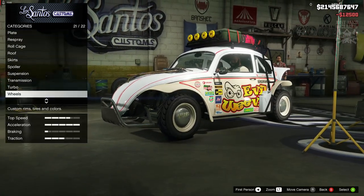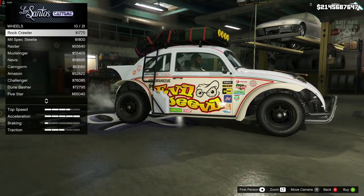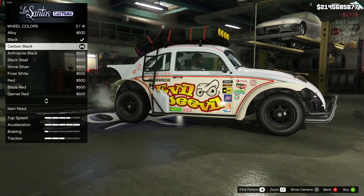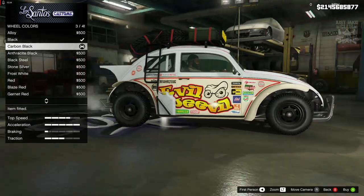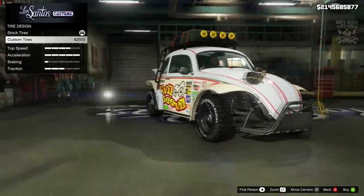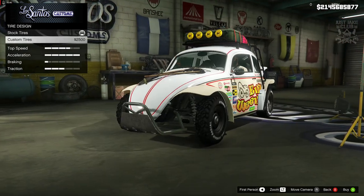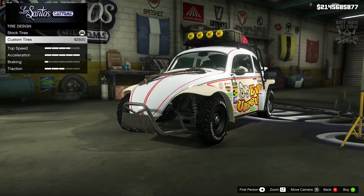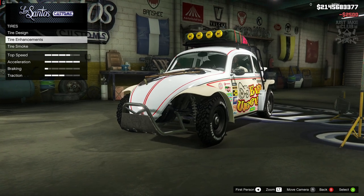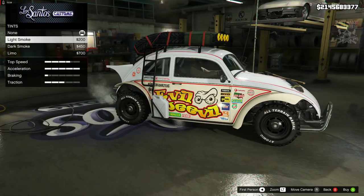We're going to get the race transmission and turbo tuning. For wheels going into the off-road category — love the look of the rock crawlers so going with those. Wheel color carbon black which lightens things up a little. For tire design we'll get some tire writing which suits it and also changes the tread pattern — going with custom tires. Bulletproof tires are already purchased. Window tint finishing off with light smoke.